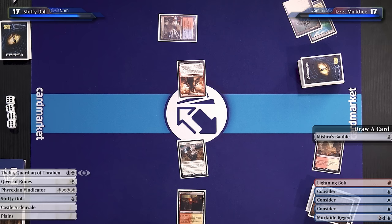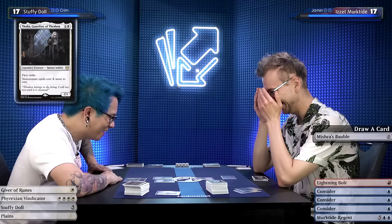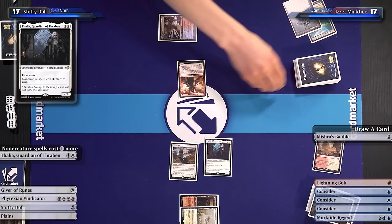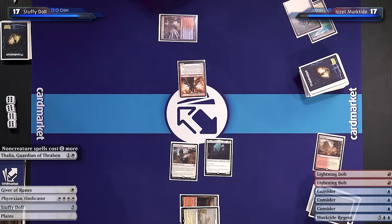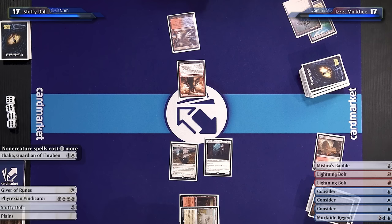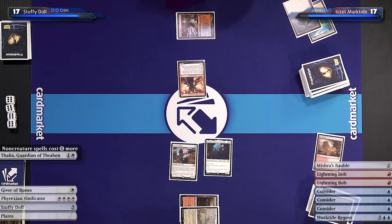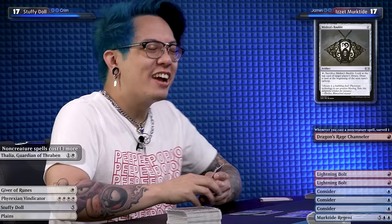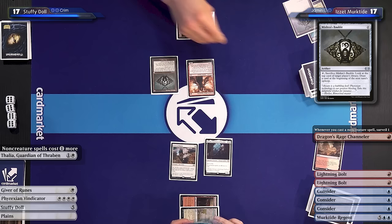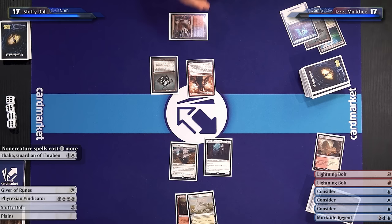That's a pretty good draw. I'll play Castle Ardenvale. I think you know what I'm doing — I'm going to play Thalia. That's pretty good here. Draw a card off the Bauble. I don't think I'm going to attack, I'm going to pass. I don't think Giver of Runes is exactly going swinging right now. On tap. That's pretty good, right? I feel like this card's good against you. It's brutal. I'll pay one, I'll cast a Mishra's Bauble. And I'll surveil. God, I love seeing people pay for their spells. That goes to the graveyard. Don't want a counterspell. Pass the turn.